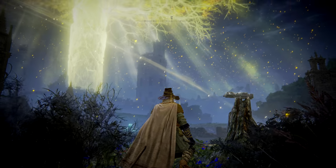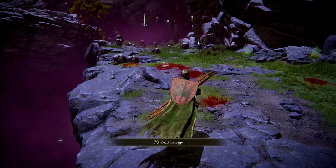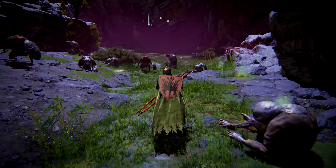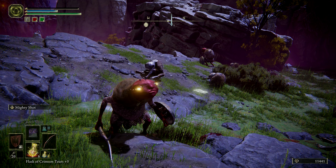Sometimes you'll notice the Erdtree's golden leaves scattering through the air — this actually has an effect on your rune gain, supposedly along the lines of 45 extra runes per kill. On top of this, you might also come across enemies with gold glowing eyes; prioritizing them will let you earn five times the runes they're usually worth.